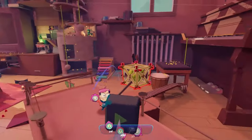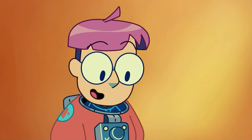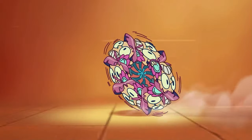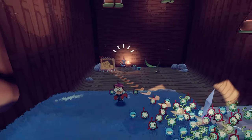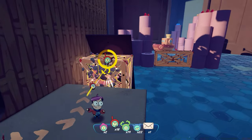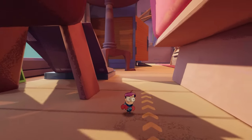Aiding Milo are the titular Tinykin, and this is where the game sets itself apart from other 3D platformers. Clustered throughout the house, they are obsessed with Milo, and when picked up will happily do his bidding — which is good, because they are essential for not only collecting all the ship pieces but for fully exploring each level. There are five different Tinykin, distinguished by colour. The purple ones can lift heavy objects, either carrying them from point A to point B, or raising gates so you can enter new areas.